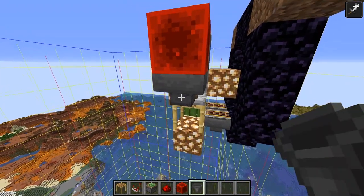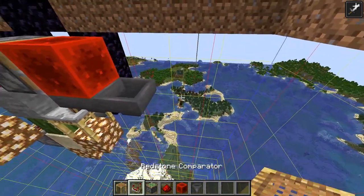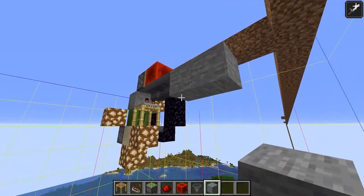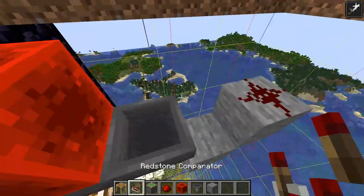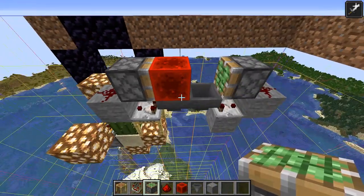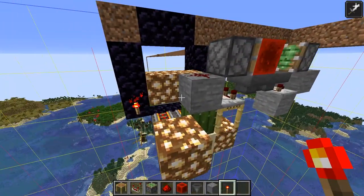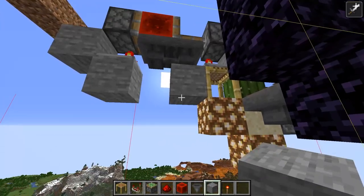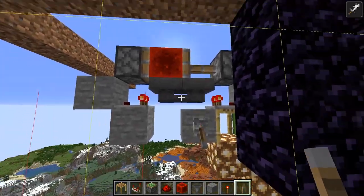Grab a hopper and place two hoppers just like this. Put a redstone torch on top of the cactus block, redstone on top, and a sticky piston. Place two redstone torches here and here, and another redstone torch on top. Now put 19 items in this hopper, then place a block underneath this hopper with a lever on top. This lever will allow you to turn the hopper clock off.